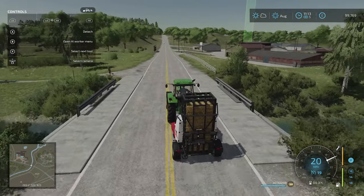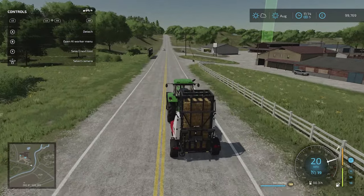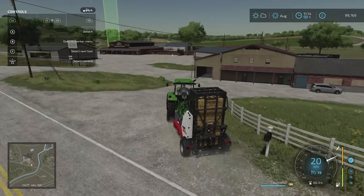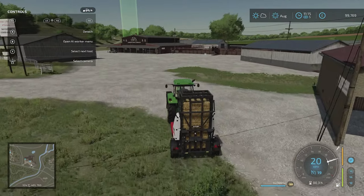Can you believe the cheek of some people? I've never seen anyone try and take out a tractor like that! So LB, RB plus B equals cruise control, which is quite handy — now I don't have to really press anything. I could have set a worker to transport this over here, but what would the fun of that be?